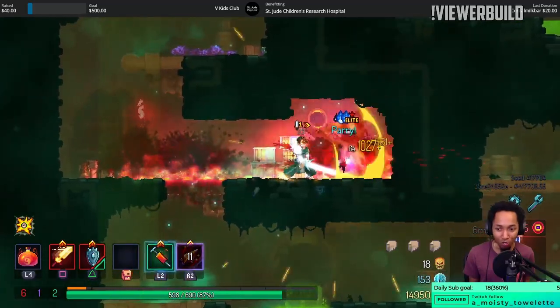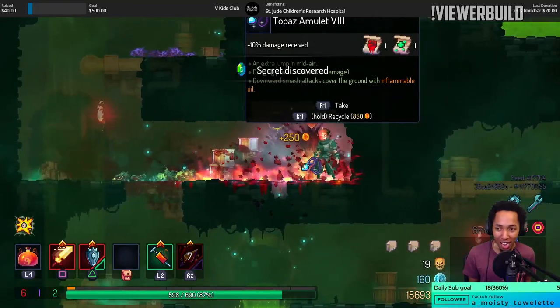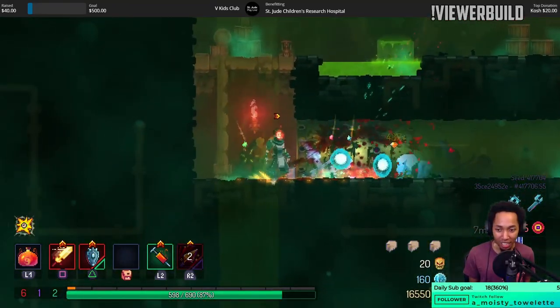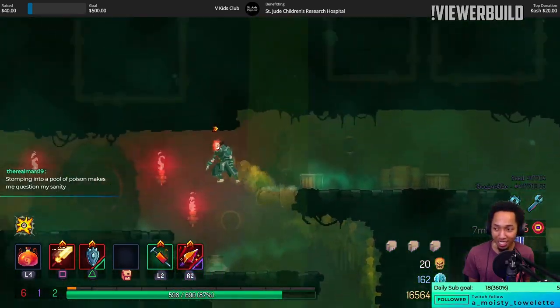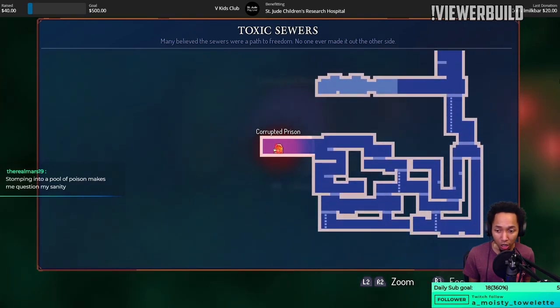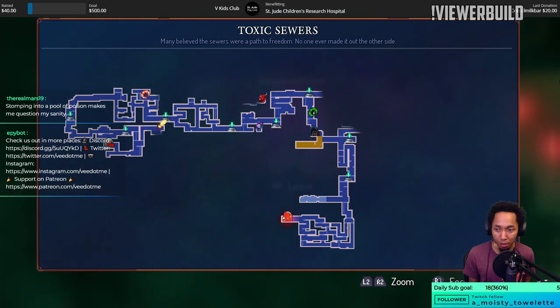That is so fast. A monster like that you probably want to use your tonic on — even if you're a god gamer, that thing is really fast. And just having the damage reduction helps. There's no teleporter, I have to walk all the way back? Are you kidding me?